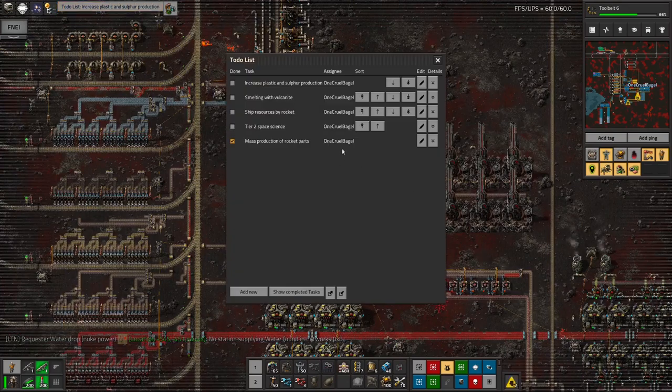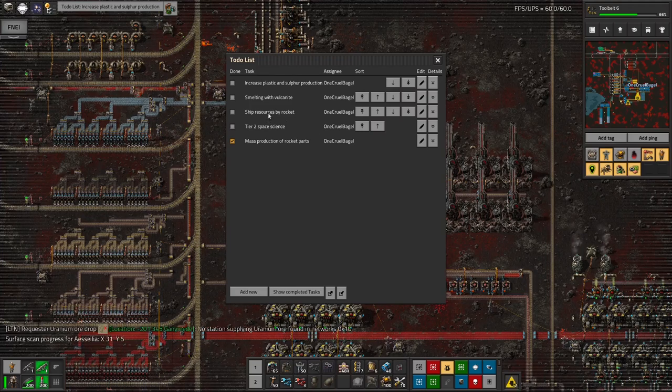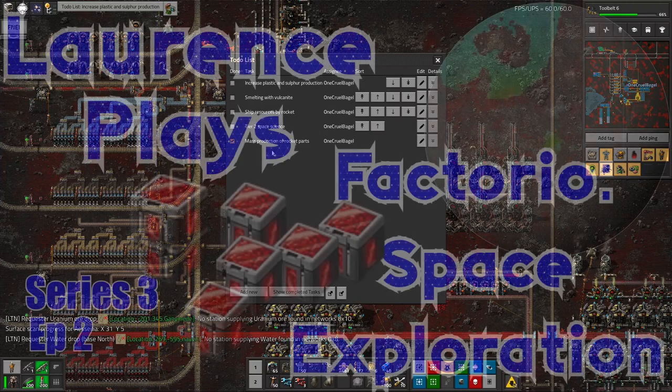Next episode I'm going to hopefully have this finished off and show what I've changed, then get on with other things. I'll hopefully have got plastic production up to speed and smelting with Vulcanite running. After that I'll be moving around upgrading more of my resource shipping, since it's not remotely fast enough right now. I'm going to want to start building every other resource in significantly larger quantities, shipping it all in rockets. Then I can get on to the exciting part — starting Tier 2 space science. I'm looking forward to that, but it's going to be a while until I get there. Thank you for watching and I hope to see you next time!